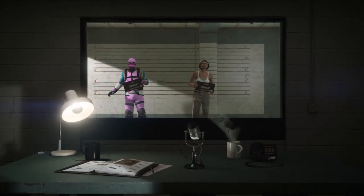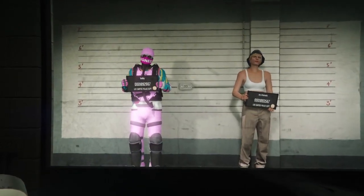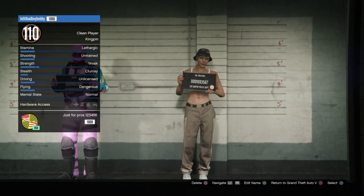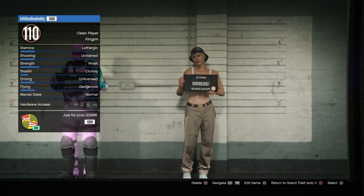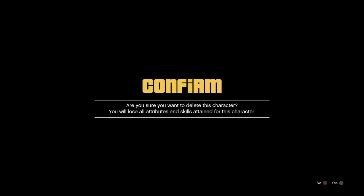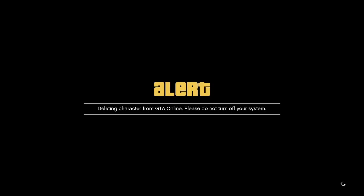Once you're here, make sure you are on the female character. You want to be deleting the female character — flick over. Once you've flicked over to the female, she lifted the board up, press square, and then you've got to spell it in. Just press hex and once you've done that you should get an alert — there you go, deleting character from GTA online. Please do not turn off your system.